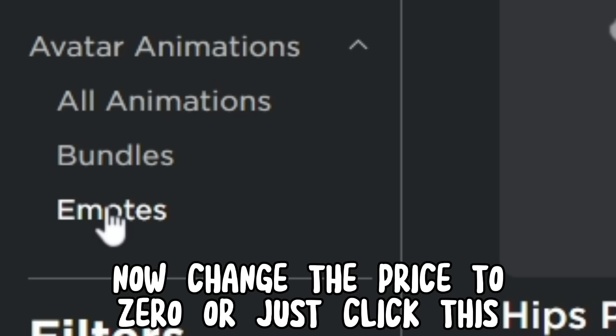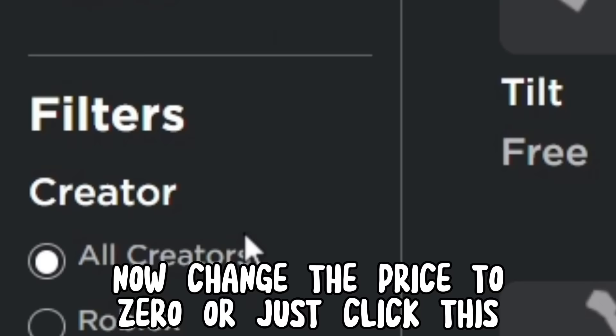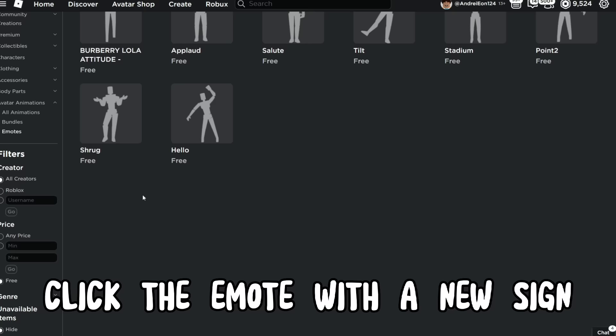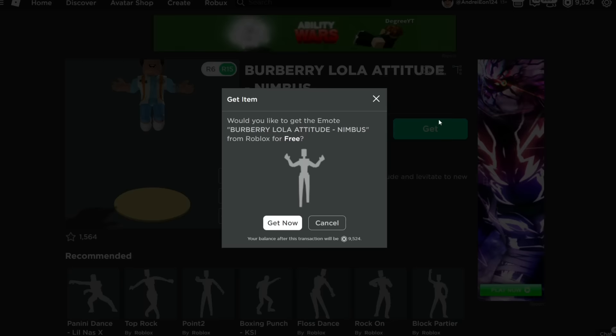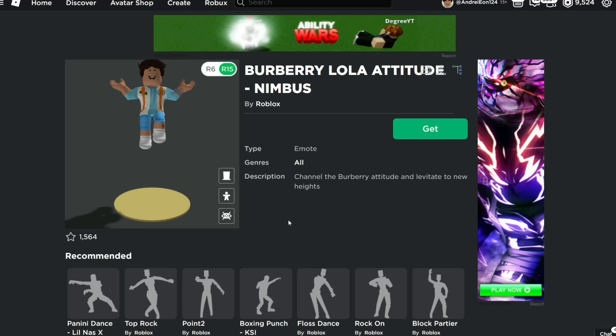Now change the price to 0, or just click this. Click the emote with the new sign. Now just get the emote. And there you go.